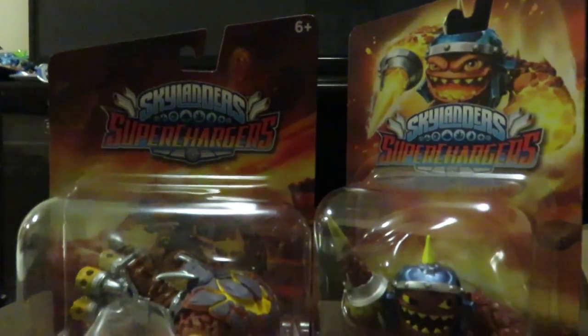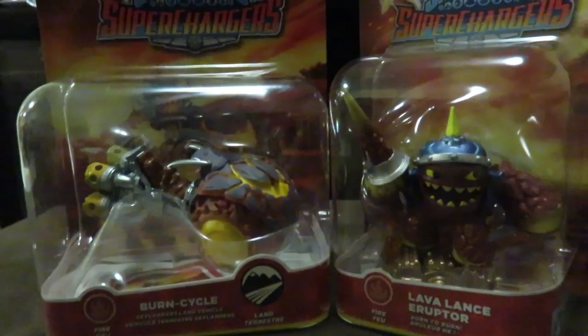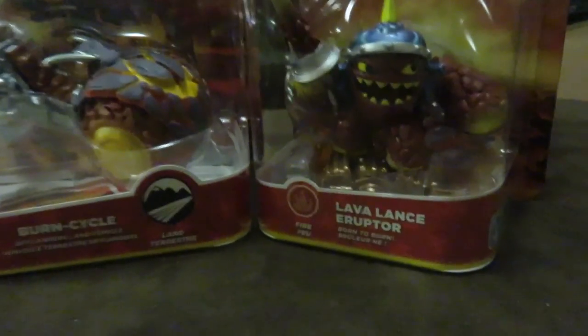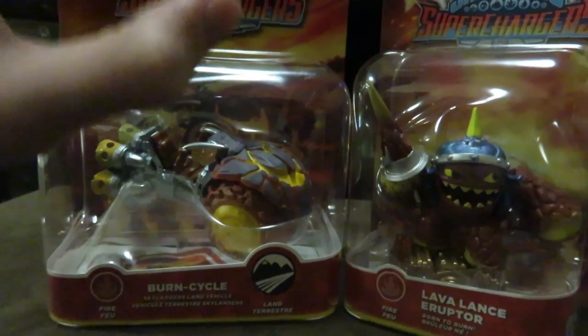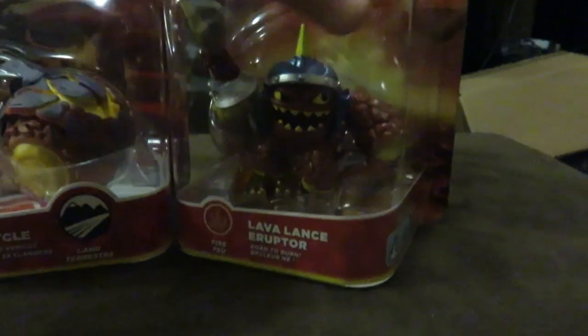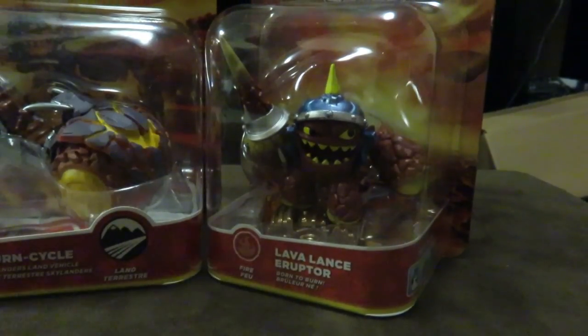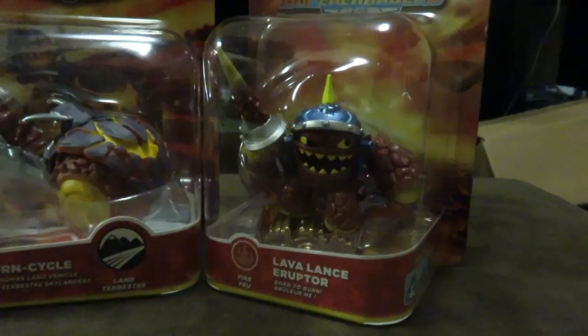What is crackalackin everybody, I am dimner5 coming at you with another Skylanders Superchargers vehicle and character unboxing. Today we're unboxing a land vehicle and a fire element character — the Burn Cycle from the fire element, and Lava Lance Eruptor, also a fire element character. They do supercharge each other, as you can see on the back of the box.